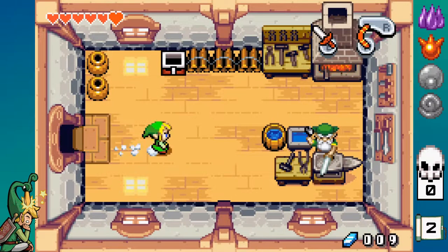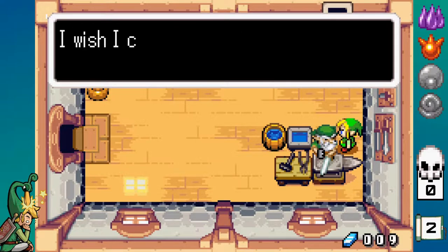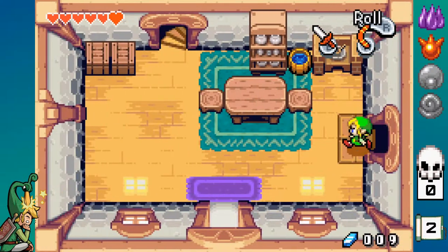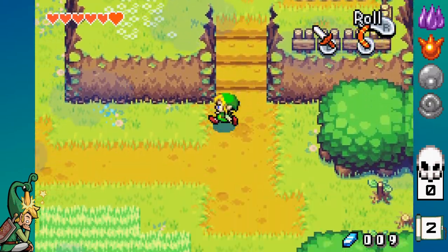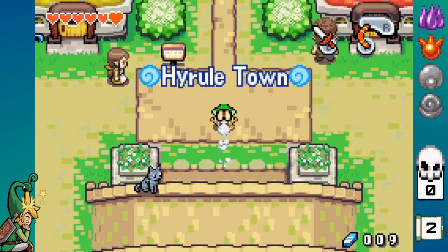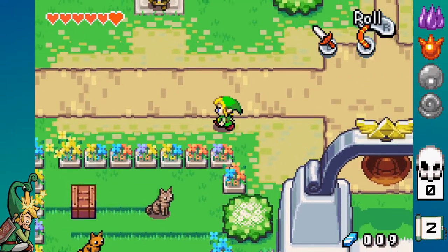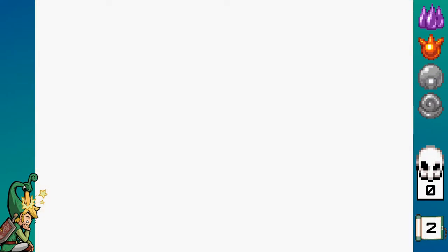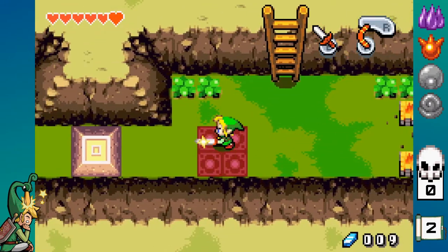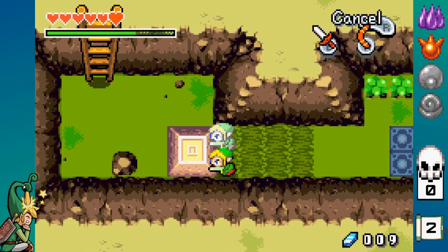So now we're going to get our second bottle, because I just remembered we can get one now. I think there's like a ladder or something up here to the left that I'm able to go to. That's where I messed up. Because now we can do this — with these squares we can do that now, and we can push objects that we couldn't normally push, which is really cool.